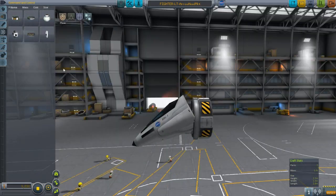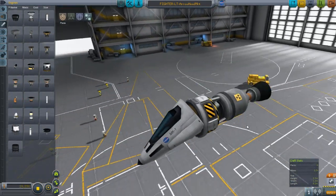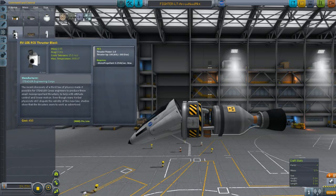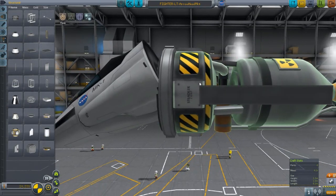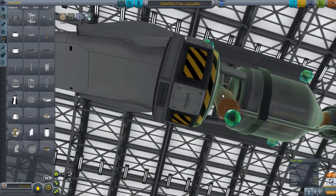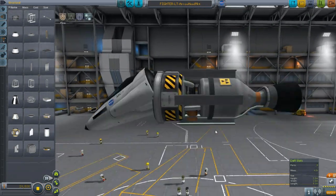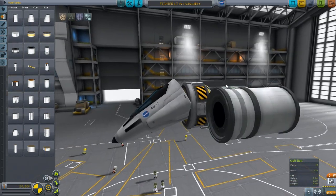We're going to give this thing some control. Because we're adding a heavy but fuel-saving engine, we're going to go for the Vernor engine with a thrust of 12 instead of the thruster block of 1, because this is a light fighter and it needs to move. We'll place it right between these two bolts so we can attach things on the side of the craft, since the atomic motor engine is in the way.